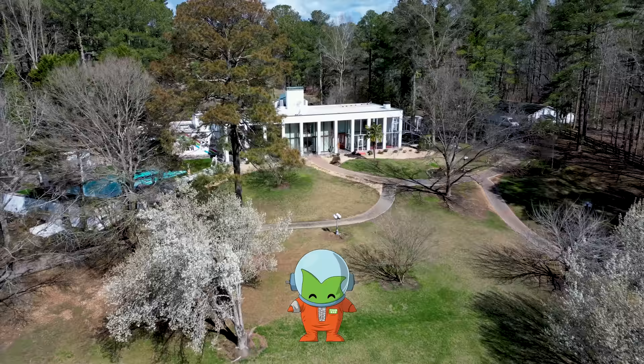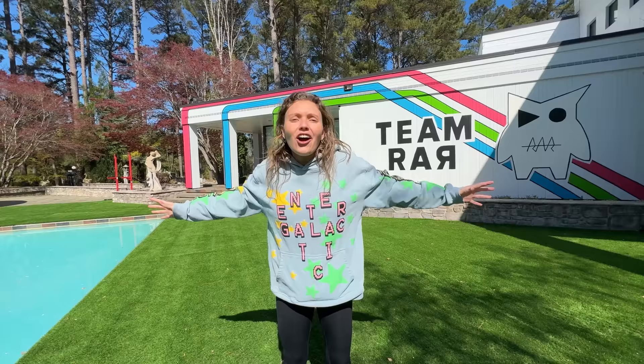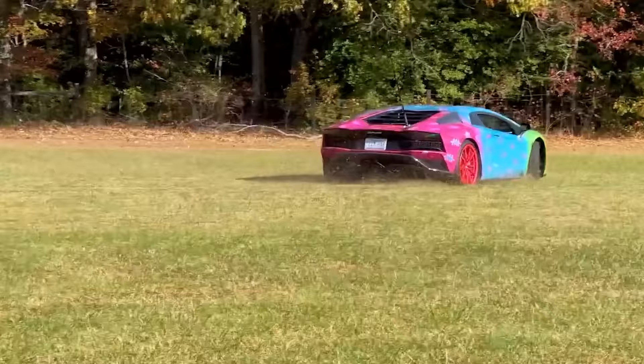Today I'm at the Team Roar mansion, exploring the top most secret hidden rooms. Carter's house is absolutely huge — over a hundred acres of land with eight buildings on the property and a main house over 10,000 square feet. My brother Carter loves to build and has the craziest stuff on this property.